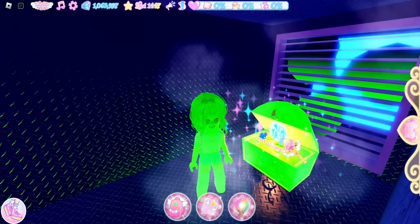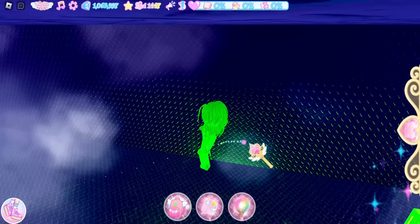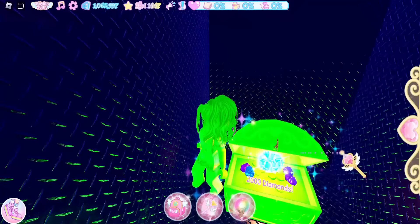Now there is another wall we can go through, but there are three vents to navigate. Make sure your run speed is on so you can run fast — you don't want to fall down any of the vents. I like to do a run and jump combo, and we made it to the next chest which is 2000 diamonds.